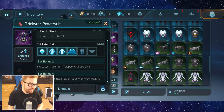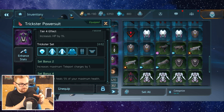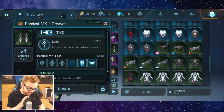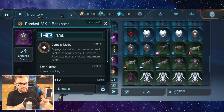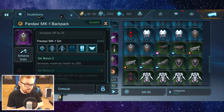As soon as I found this armor set it completely changed the game for me — the Trickster set is just absolutely amazing. Trickster can be crafted via the crafting interface and it's 100 ore to craft a tier 4 piece, so farming some easy missions, even on your first day of playing, you can pretty much get the 4-set. The 2-set increases your maximum teleport charges by 1, going up to 3, and the 4-set bonus — the one you're really after — makes using teleport heal 5% of your maximum health.